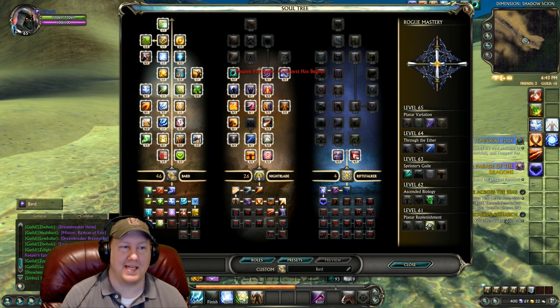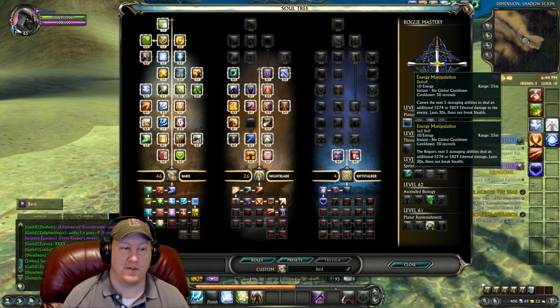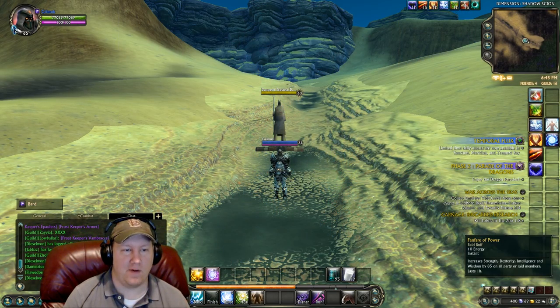We went into Riftstalker for the tankiness as well as the extra HP. The masteries we took were: level 61 Planar Replenishment, 62 Ascended Biology, 63 Sprinter's Guile, 64 Through the Ether, and 65 I picked up Planar Variation for the extra heals. You can go into Energy Manipulation if you'd like for extra damage instead. The buffs we have are Fanfare of Power, Fanfare of Vigor, Anthem of Competence, Hellfire Blades, Smothering Blades, Plane-Bound Resilience, and any guild or planar buffs you want to run.